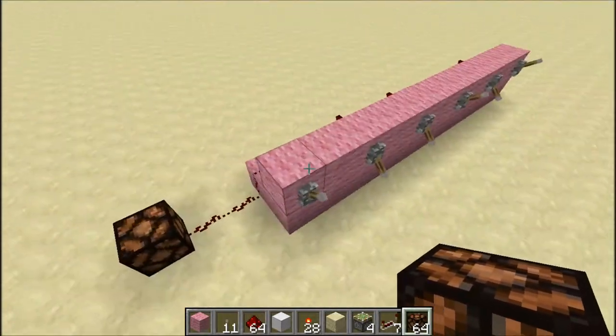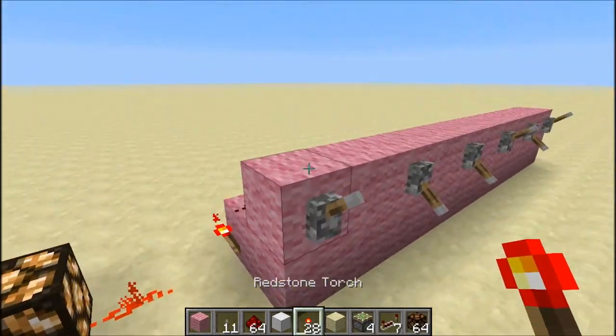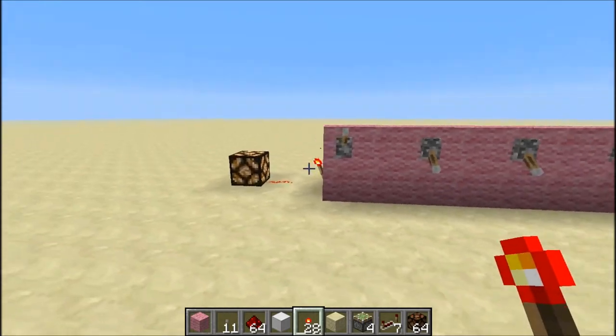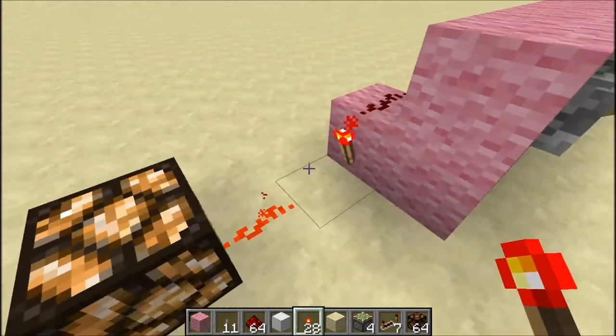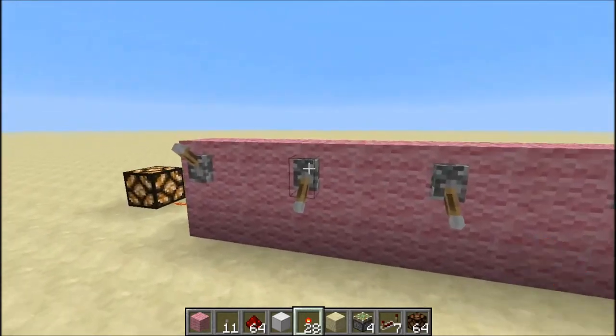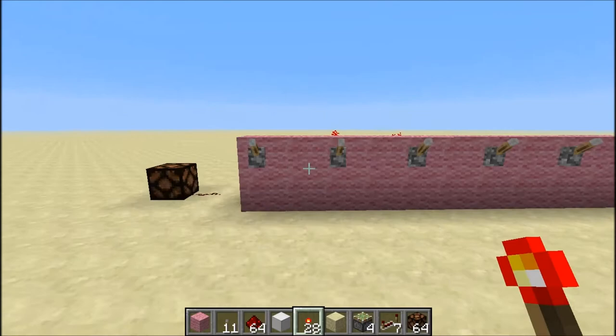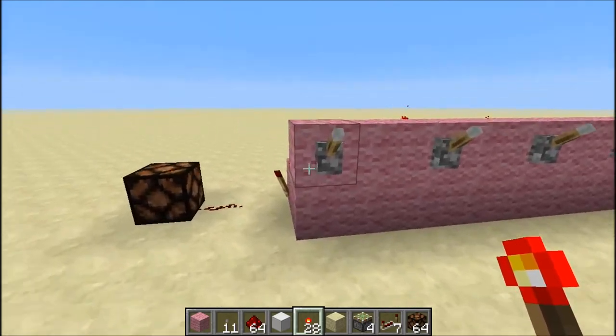See, it's open — but I have to invert it, so I'll put a torch. If it were a piston door I wouldn't invert it, so it would be open. I'm going to flip all these levers up and those are going to be the locked state.